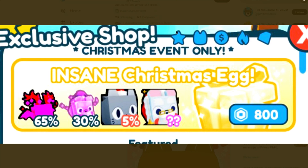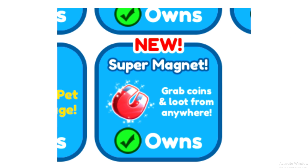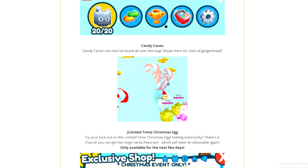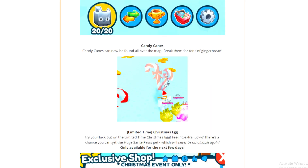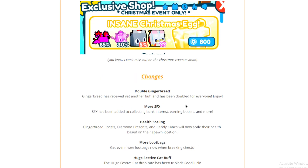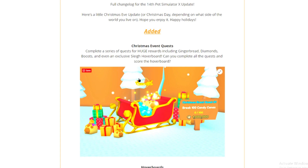There's a leak showing the super magnet as well, and you can see there are new menu buttons — that looks way cleaner than before, like a bit of a revamp. You can now get candy canes around the map, and these candy canes will give you tons of gingerbread. This is a pretty big update, honestly.